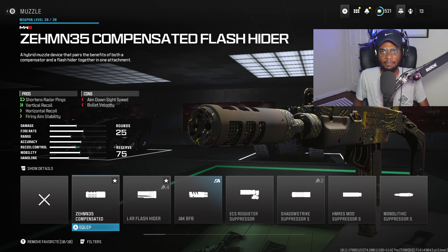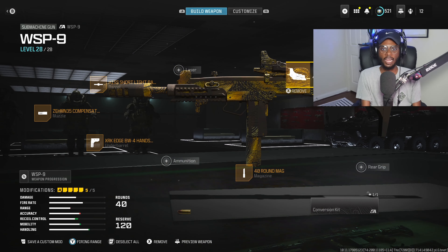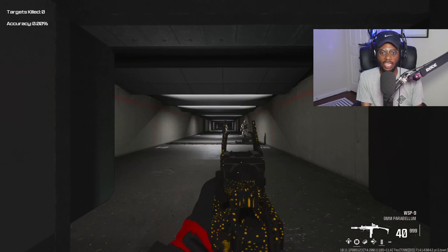We are running a magazine on this build. The 40-round mag is going to be perfect for this class setup, giving us enough ammo to take out three people at the same time very easily. And then finally, we are going to utilize an optic — the Jack Glass — because we want to take advantage of improved firing aiming stability and less visual recoil so we can go full auto across the map without worrying about a thing. There's going to be a fantastic attachment on the WSP9, allowing us to dominate across the map.